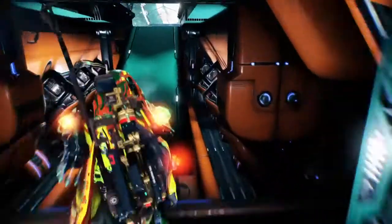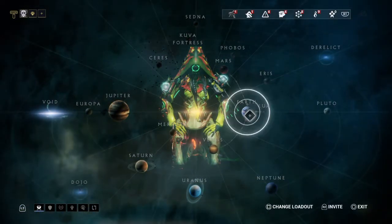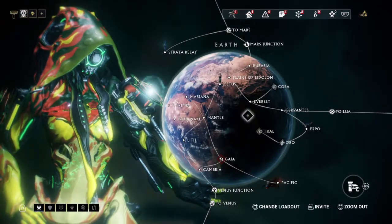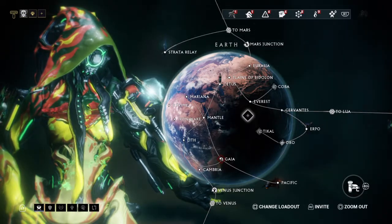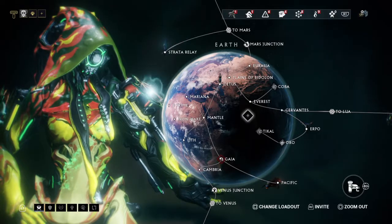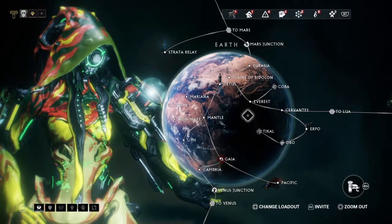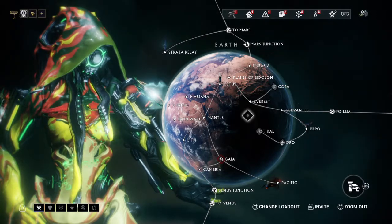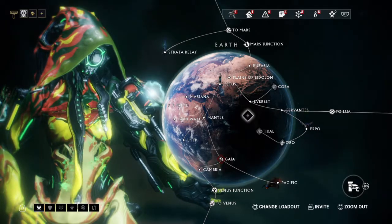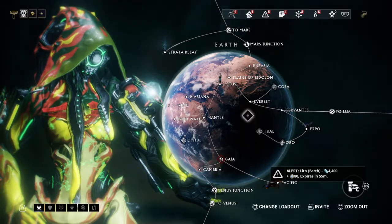The first location I'm going to recommend is Earth. To be upfront, the drop rate for Neuroids on Earth is not that great. However, there are two benefits. First, absolutely everybody has access to Earth — from brand new players all the way up to experienced players. Second, Earth is low level, meaning pretty much any player can solo these missions with ease. For some players those two reasons will outweigh the lower drop rates.